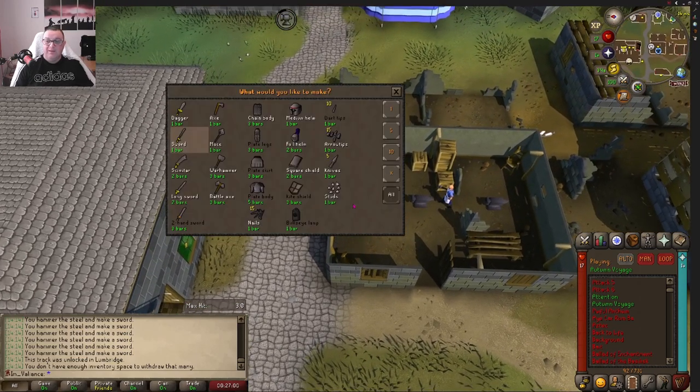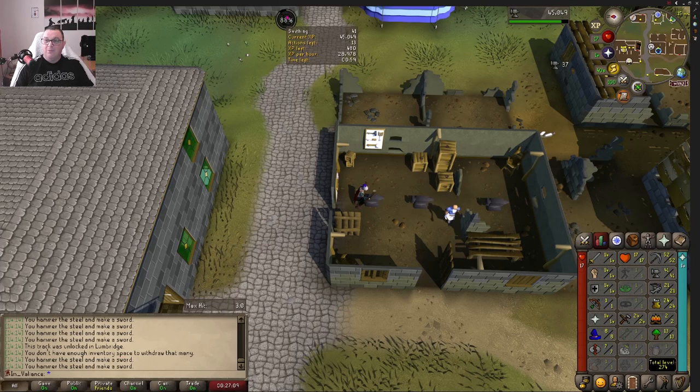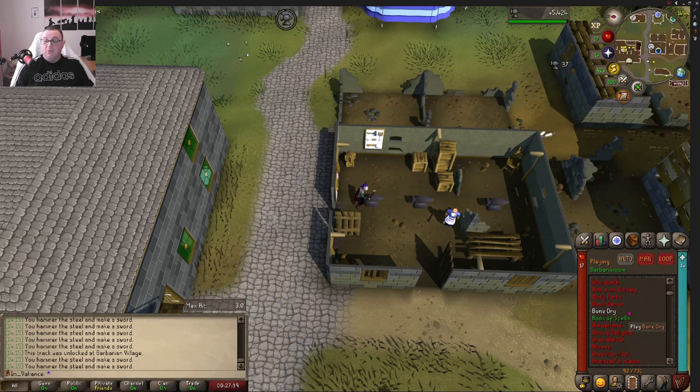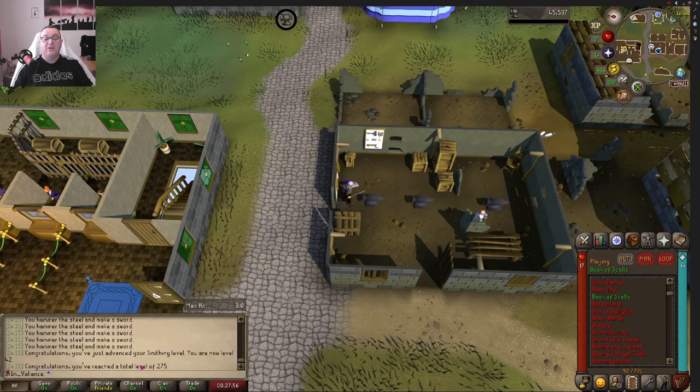We must be getting close - this lot might level us. Smithing level 42! We can now make a steel kite shield. Congratulations, total level of 275! And 'Barbarianism' - we already worked this out, it's the Barbarian Village. The name gives it away. 'Book of Spells' - let's see - I'm going to guess Draenor or the Wizard's Tower.